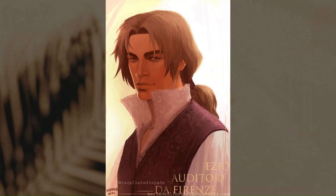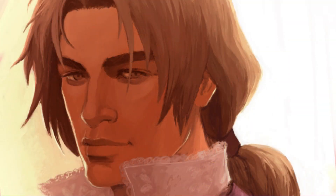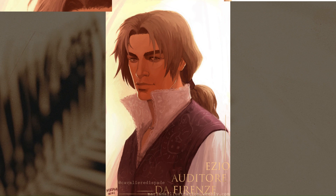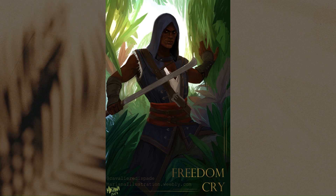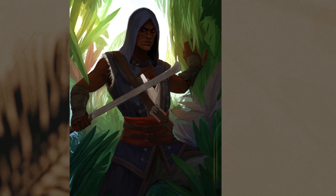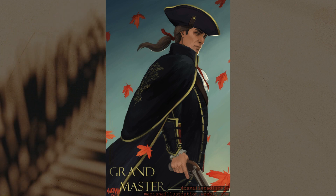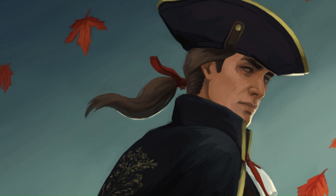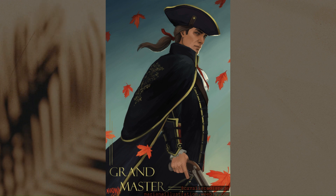E is for Ezio, of course. I added the soft backlight because he's a pretty boy — but looking back on this piece, it's not very pretty. F is for Freedom Cry, so I painted Adewale in the Caribbean jungle. This was a really good expansion — it's too bad it was so short. G is for Grand Master. I painted Haytham Kenway, the Grand Master of the Templar Order. Not my favorite character at all, but I do like how it turned out — the gray, greenish, bluish sky and the red leaves. I think that's why I like it most.